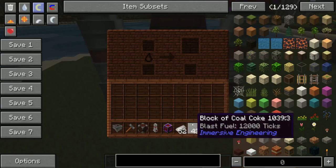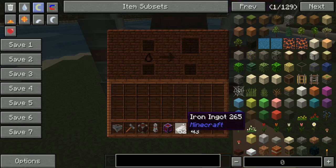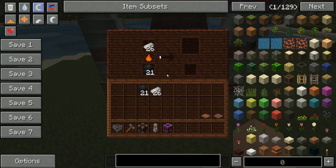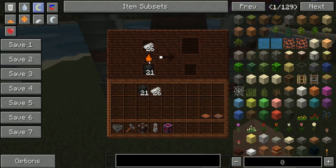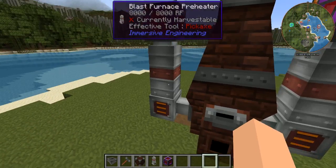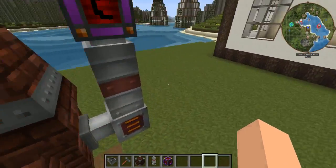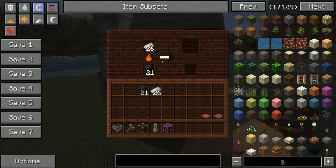Next we want to check out our inputs and outputs. When we put iron in here with some coal coke — let's just do half and half — that's going to make this go a lot faster once these are running, and as you can see they're starting to spin up. It takes a bit for them to heat up and go a lot faster, but when they do they're great.